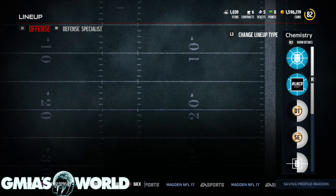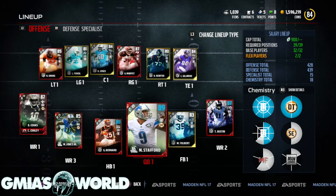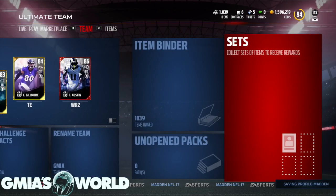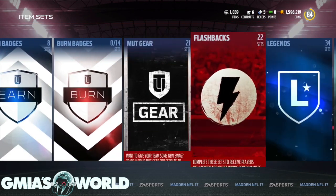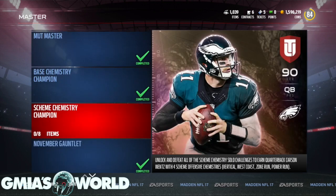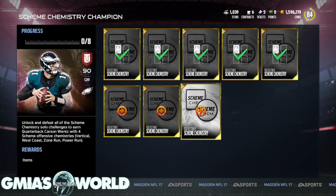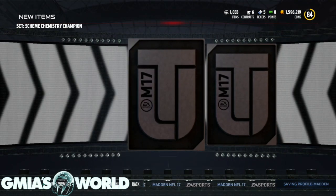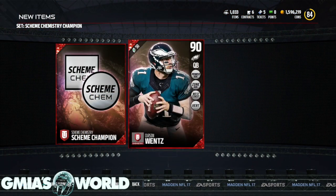So after you do all that, let's go ahead and collect Carson Wentz. Like you do that for all the individual solos — once you get a card, use it, sell it back. Don't keep it because it just doesn't make any sense, plus you probably made more coin. We're going to go down to Scheme Chemistry Champion Carson Wentz, select all these at the same time, add all eight items, and get the Scheme Chemistry Champion — Carson Wentz himself. I haven't looked at his stats yet, so let's check it out right now.